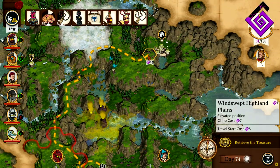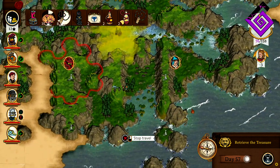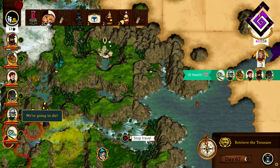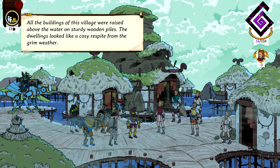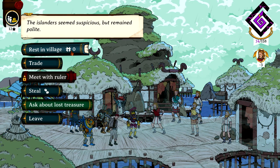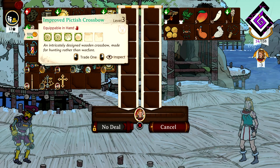Right, so we definitely can't go that way - we're going northwards after this. We better go and check in on the locals, they're going to love us. All the buildings of this village were raised above the water on sturdy wooden piles - the dwellings look like a cozy respite from the grim weather. The island just seems suspicious. Western village, zero loyalty. Let's trade first, let's get them on our side.